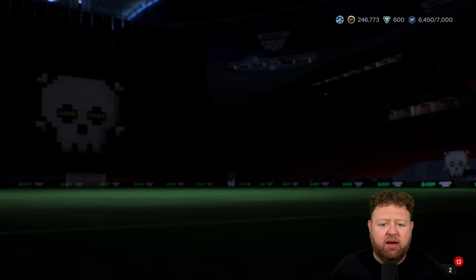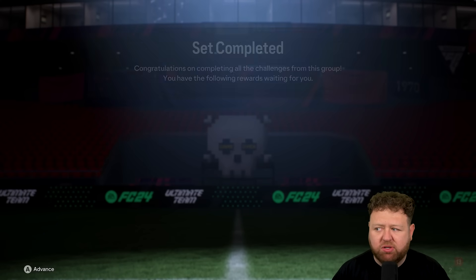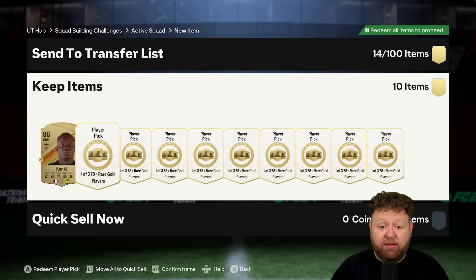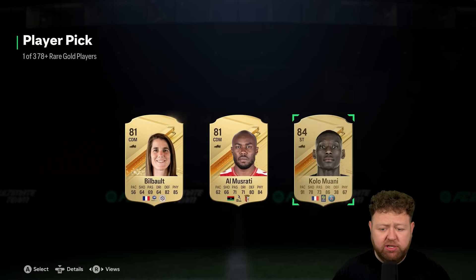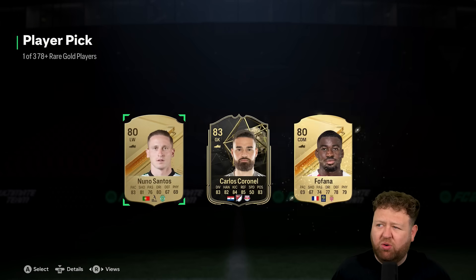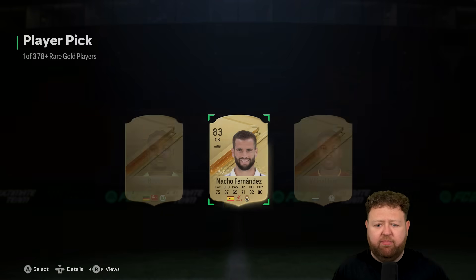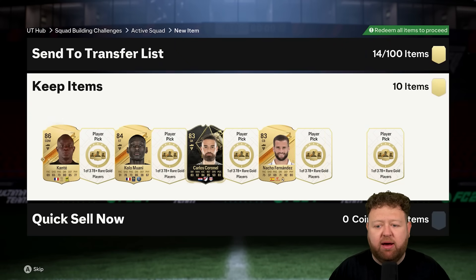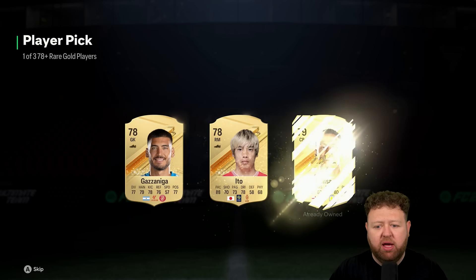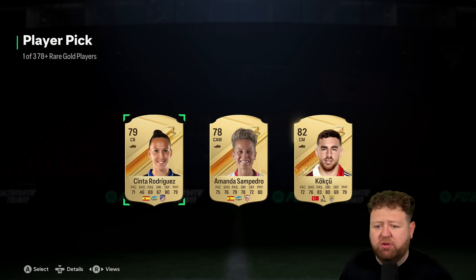We're up to nearly a quarter of a million coins after the sale of Joe Gomez and stuff. I forgot for a second that they're live cards, so maybe I should have kept hold of Joe Gomez a little bit longer. We'll see. The full focus for Evos should be my Ipswich Town players, to try and make them as good as possible so I can actually use them at some point — double or even triple stack Evos to make them super usable.